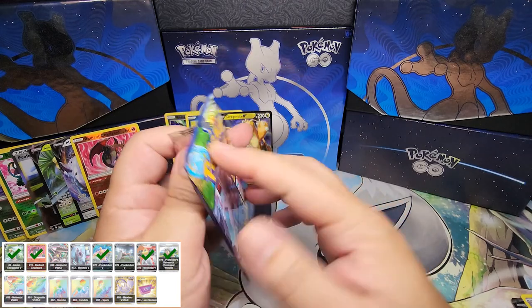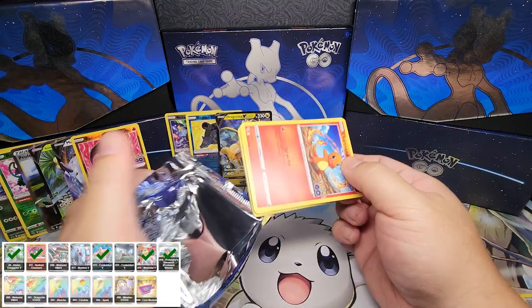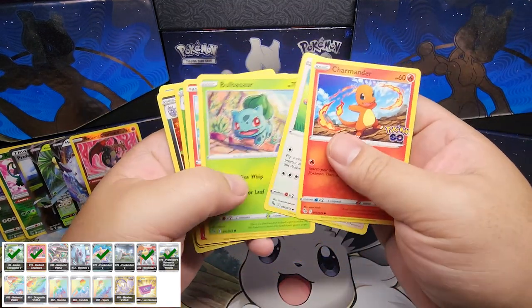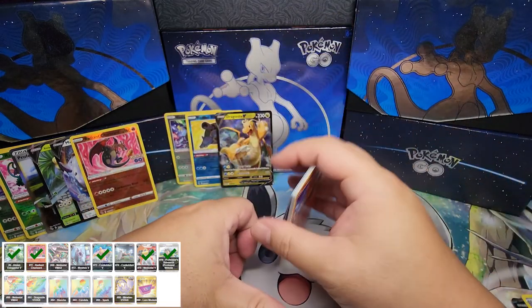Last pack for this video. Hopefully we can get something good — I need some rainbow secret rares. I also need that gold Mewtwo and a gold lure. Let's get a secret rare. Can we do that? No, we can't. Ha-ha.